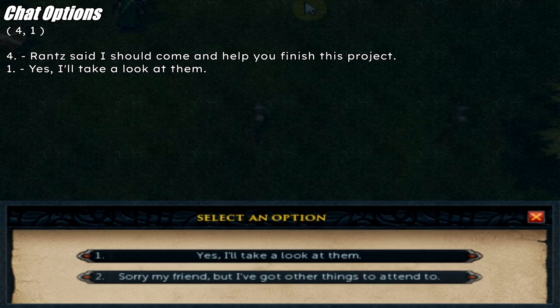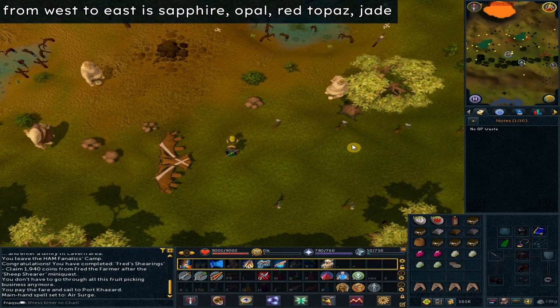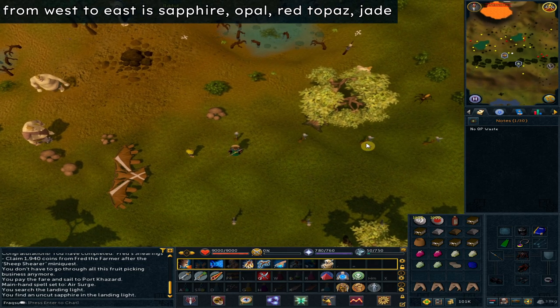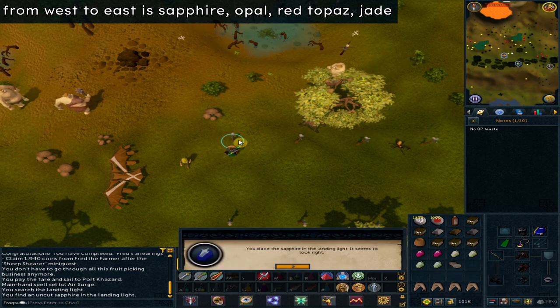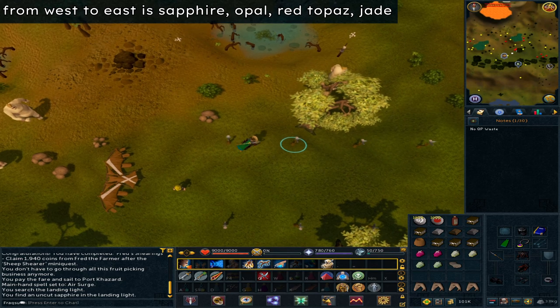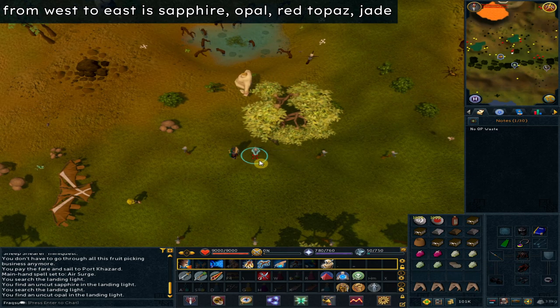Option 1: 'Yes, I'll take a look at them.' Search all of the landing lights for a gem, cut them, and put them back into the landing lights. If you crush them accidentally, that's why we brought extra gems. You can also get replacement gems by talking to the gnome: option 4 'I need a new gem to fix the lights,' then option 1 with 500 gold.